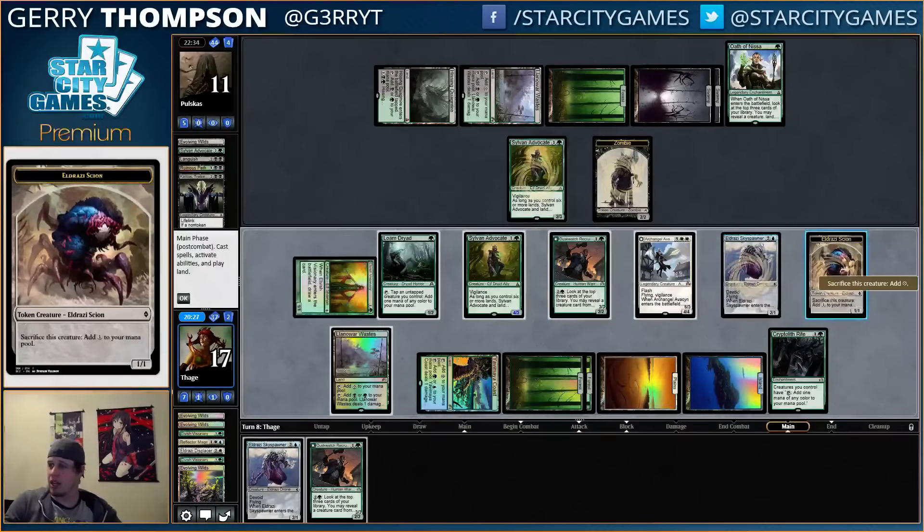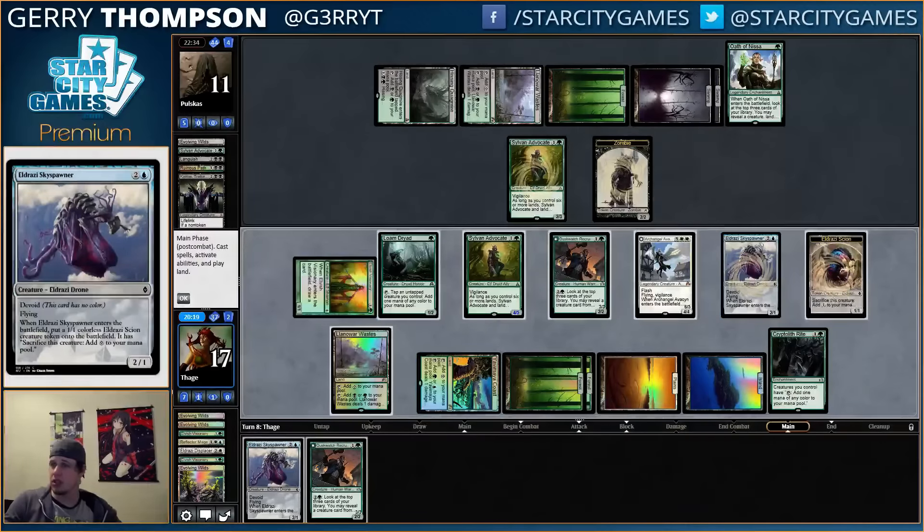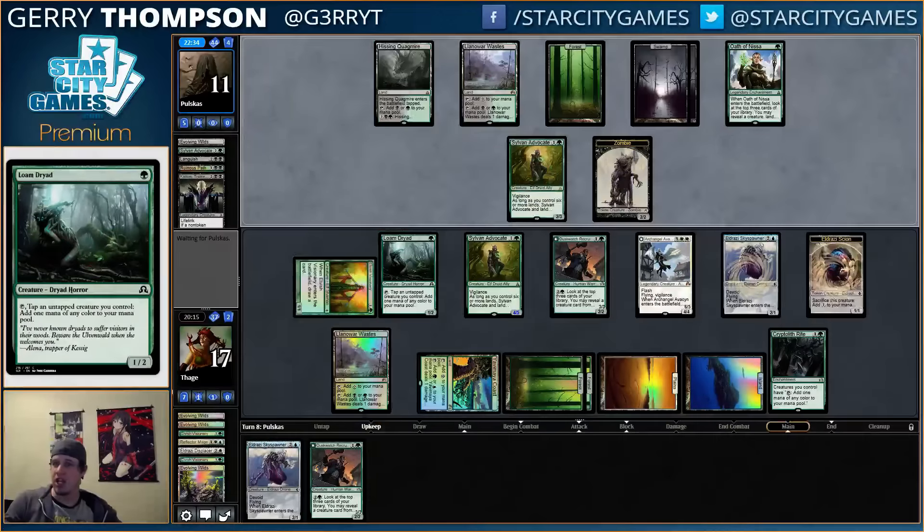Yeah, maybe this is bad — a little greedy perhaps. One, two, three, four, five. Yeah, okay, this is fine. Even if we get Languished, we still have two Recruiter activations, so we're not really losing much. And we still end up with Advocate in play.